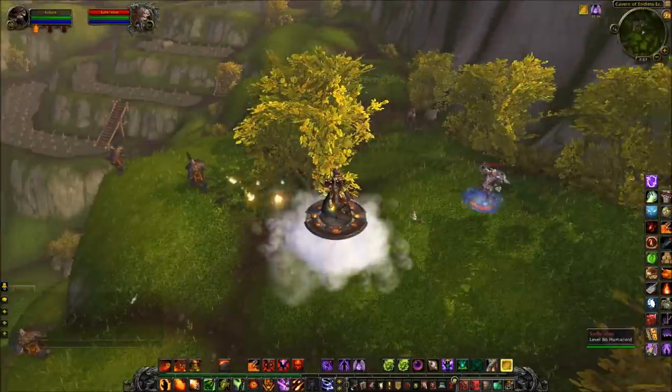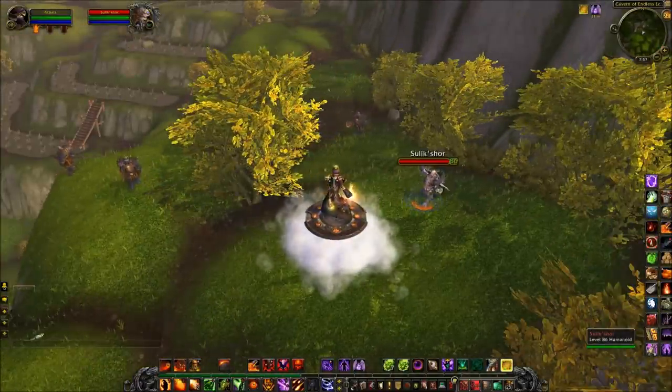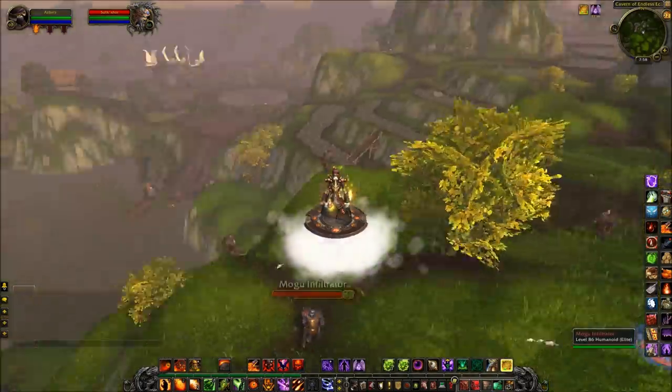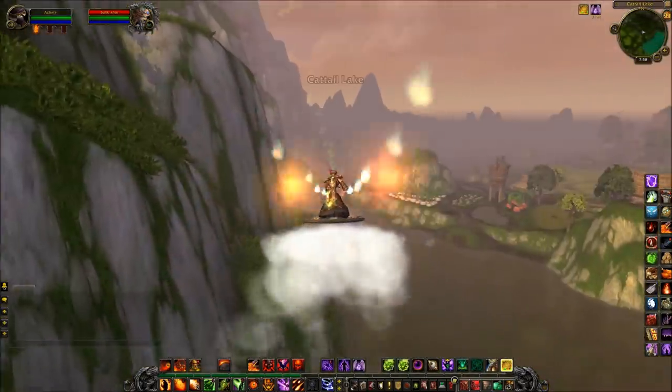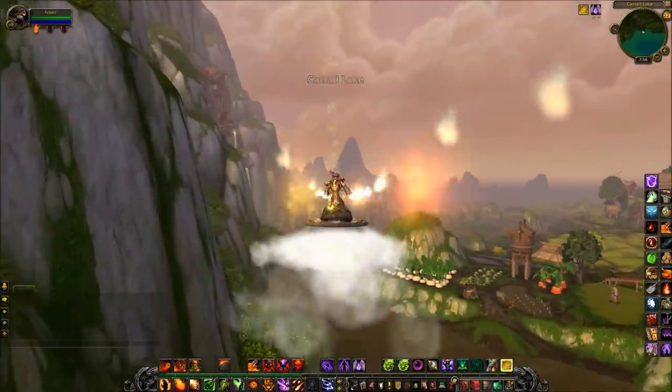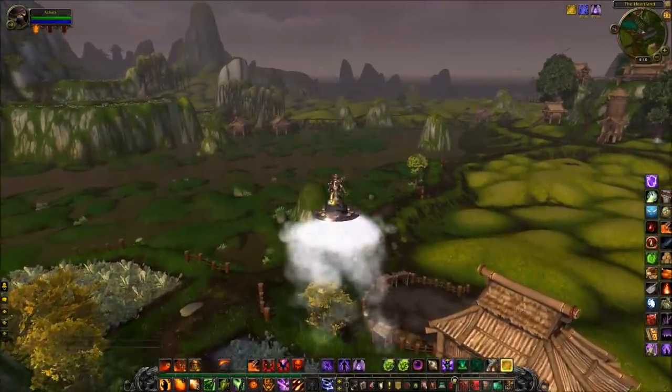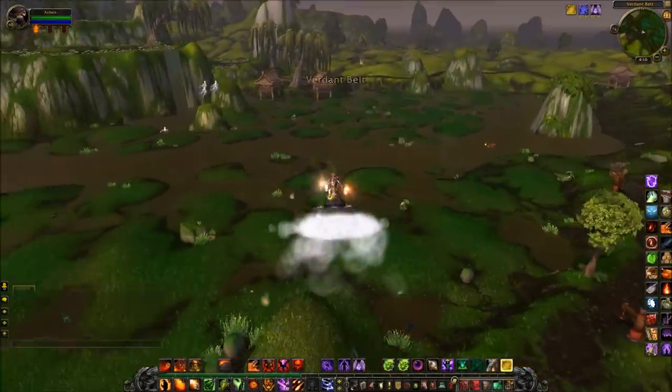Next up, I think it's Shulik Shuro, and this is a very, very important Rare Elite. Because it drops an item that when you use it — it's not a Trinket, just when you use it — it will add 500 to all of your stats. The only clause is it will act as both a Guardian and a Battle Elixir, but it's got as many uses as you want, so that's excellent.